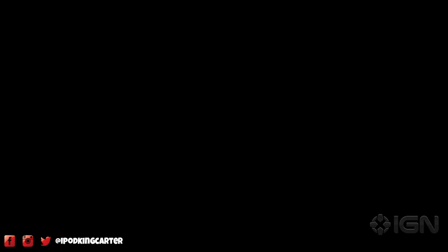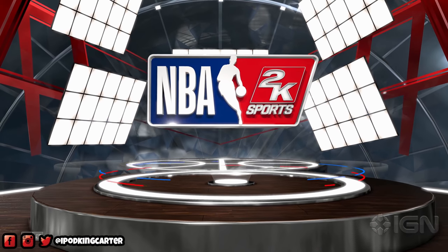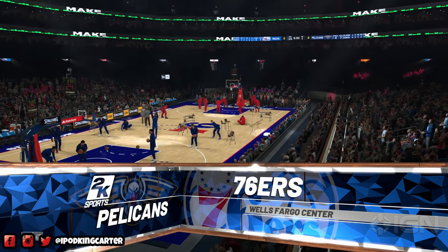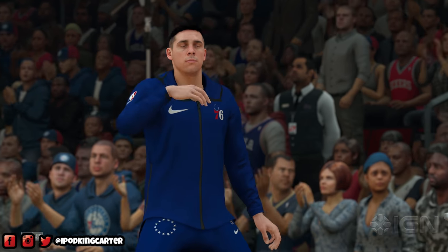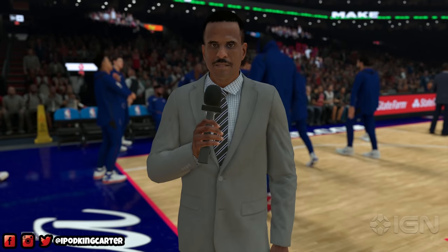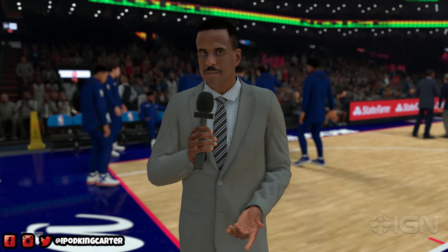Welcome to this gameplay - it's the New Orleans Pelicans up against the Philadelphia 76ers. The Sixers are at home, so all the lights, nuances, and presentation are Sixers-related. I am a proponent of making sure face scans are updated, so if you see any player that doesn't look right, this may be dev kit gameplay from Xbox One X. IGN said this is Xbox One X 4K gameplay, so there should be no degradation in quality - no fuzz, no tearing. They bring David Aldridge back, which we've seen in prior gameplay.